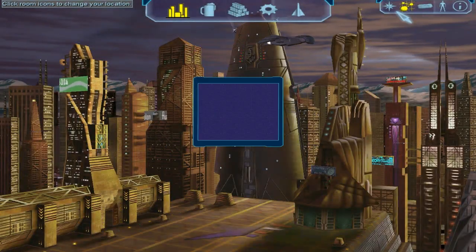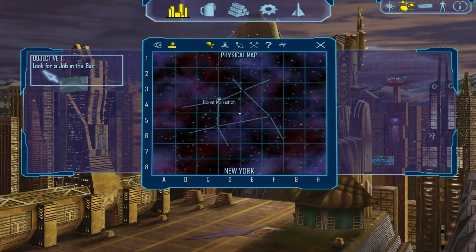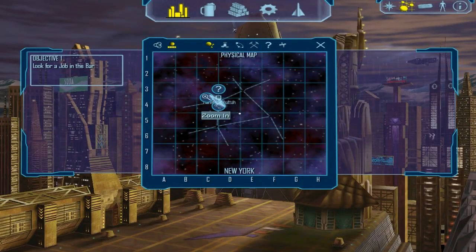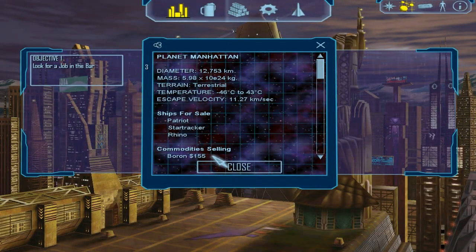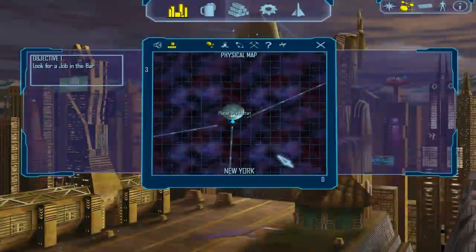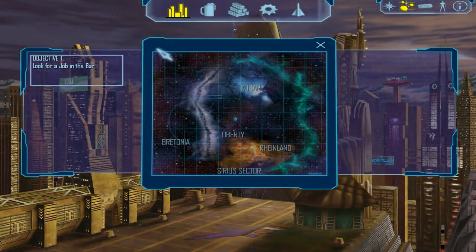Other things we've got here: the NAB map, which we haven't filled out at all yet, and the objectives. This is the New York system — you'll find that most places in this game are named after places in real life. The only thing we've got right now is Planet Manhattan. We can see stuff they sell, ships they sell, all the weapons and stuff — we'll see those later. These little lines will be more important later on.